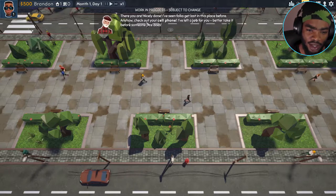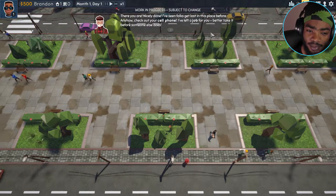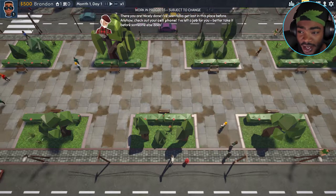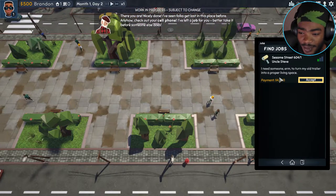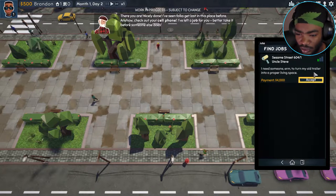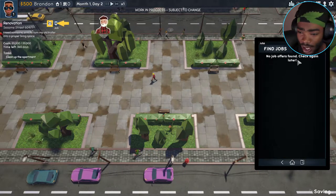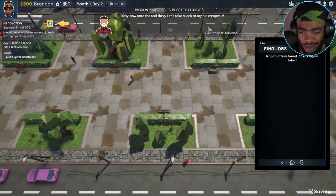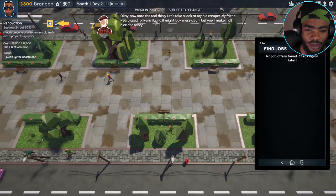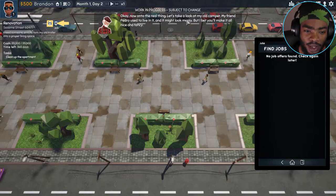Check out your cell phone, I've left a job for you. Better take it before someone else does. Jobs — okay, 'Sesame Street, Uncle Steve: I need someone to turn my old trailer into a proper living space.' Four grand budget. Okay, take that. Now onto the real things — let's take a look at my welcome, my old camper.